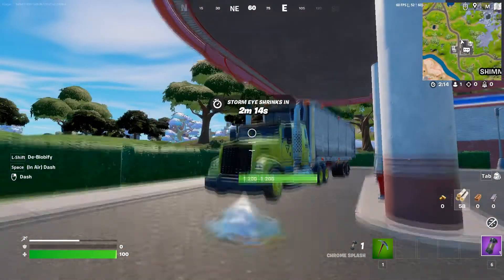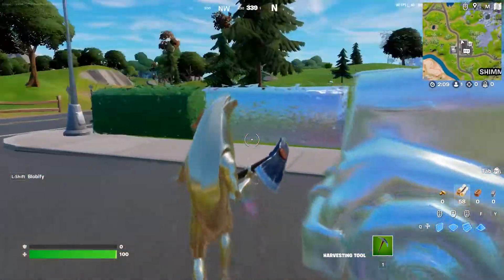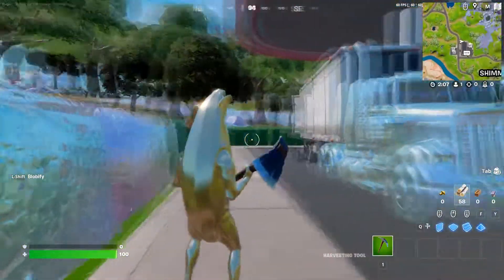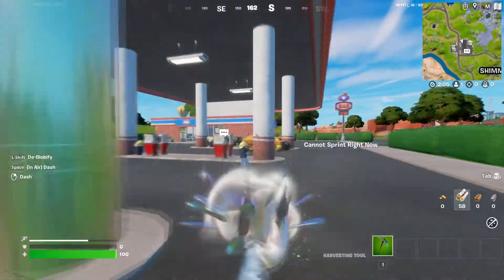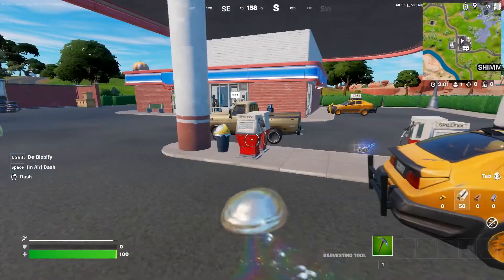There you go — and then break another chrome thing, get a splash, and throw it on like a baller or these types of vehicles. There's a truck right there, so yeah, that's what you have to do.